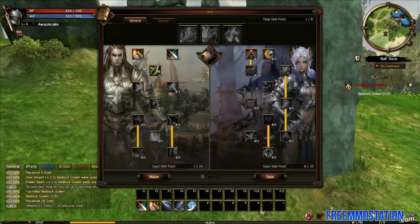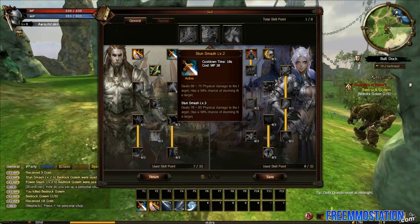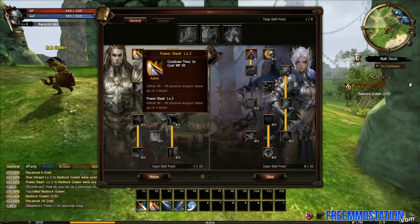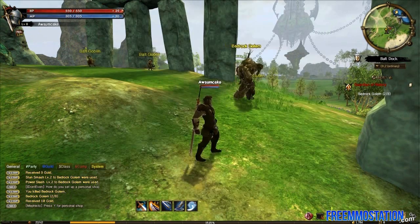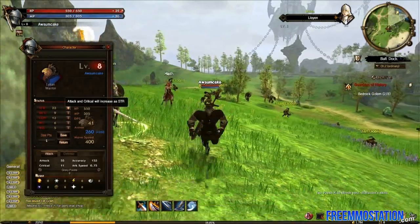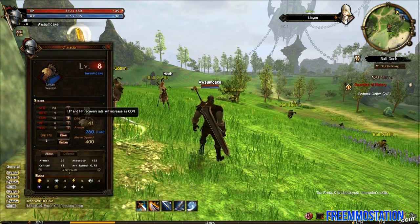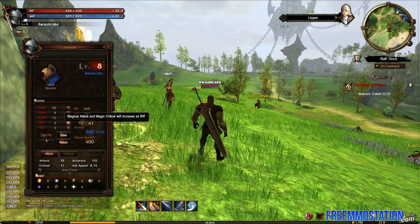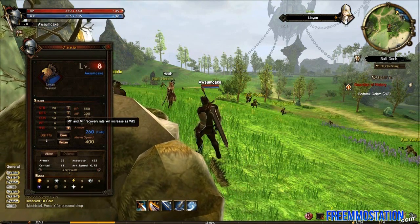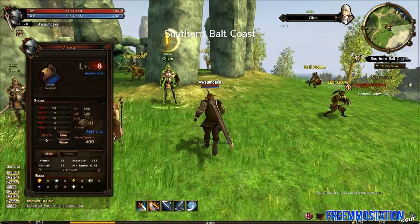I leveled up, which means I can use my skill points. I can't spec into some of these because I need 8 skill points. I'm going to spec into Power Slash simply because I think it will improve my overall DPS much more than a blown cooldown spell will. On the character sheet: attack and critical will increase with strength, accuracy and dodge with dexterity, HP and HP recovery rate with con, magical attack and magical critical with intelligence, and MP and MP recovery rate with wisdom. I'm just going to keep putting everything into strength — that's how I rolled.